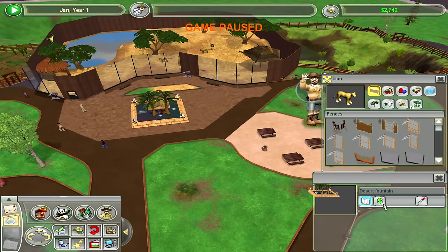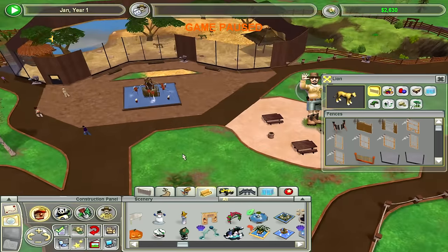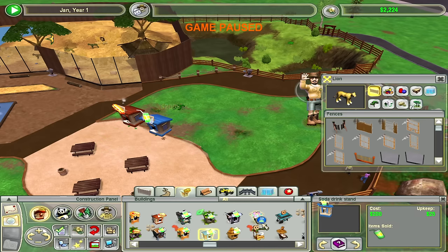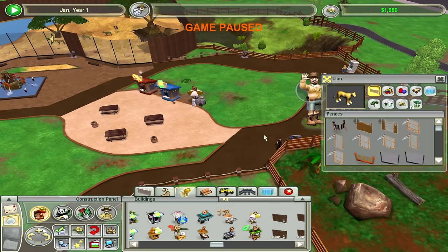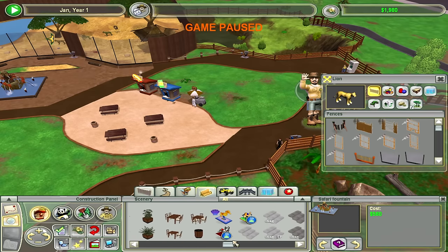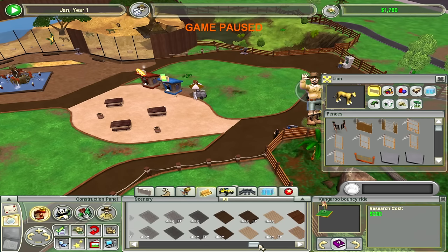That's a desert fountain — I think I just lost money on this exchange. Everybody, there ain't nobody in existence that doesn't love a hot dog. You can grab a soda with your hot dog, and for dessert you'll grab yourself a nice warm pretzel. I would be extremely happy with pretzels and soda. You can also research a bouncy ride for the future.